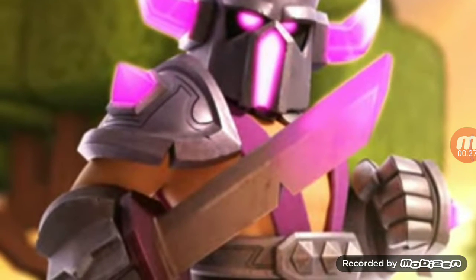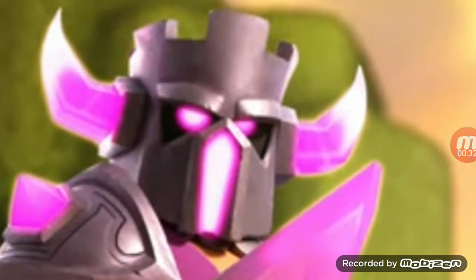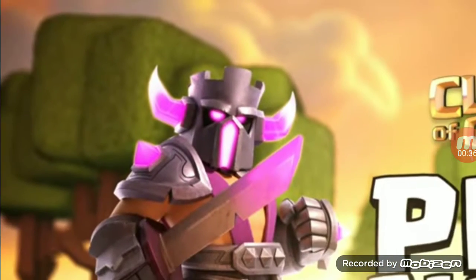You can see the sword — it's half pink and half sword of King. And you can see the helmet or armor of the King, which is looking similar to that of Pekka.